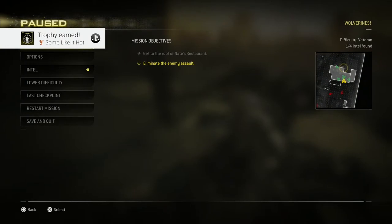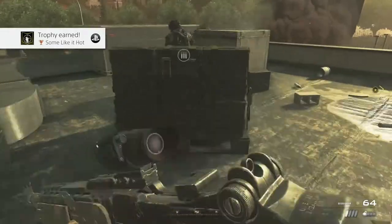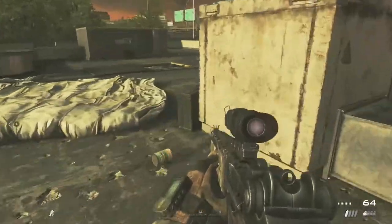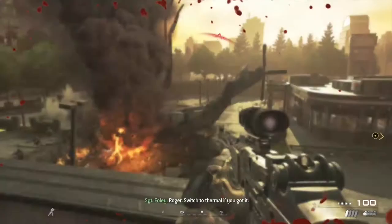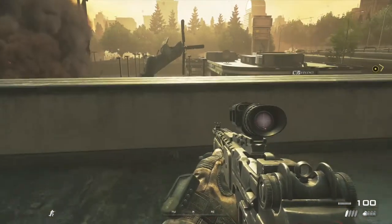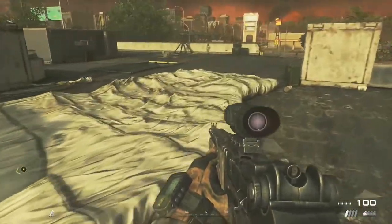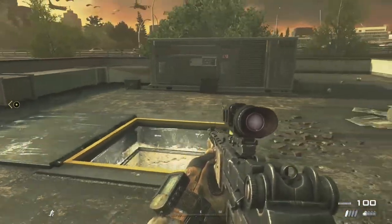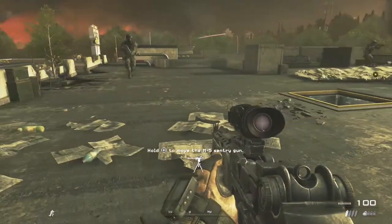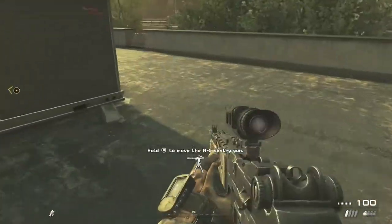We got that trophy — just need to get 10 kills with the thermal scope. Once you get told there are enemies to the north, don't bother killing them yet. Let them all come up the ladders. There'll be a load of enemies coming and one or two have got RPGs — we need those RPGs, so let them come up to the roof and grab one while it's up here.